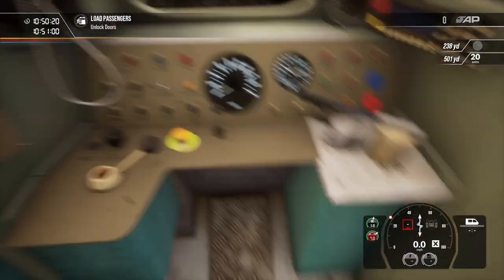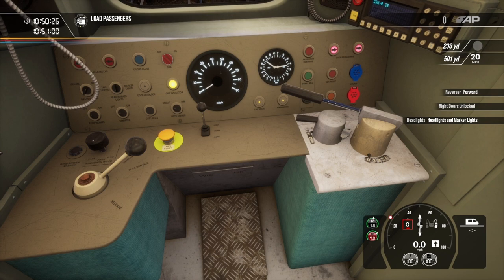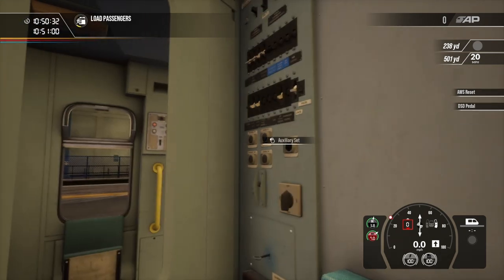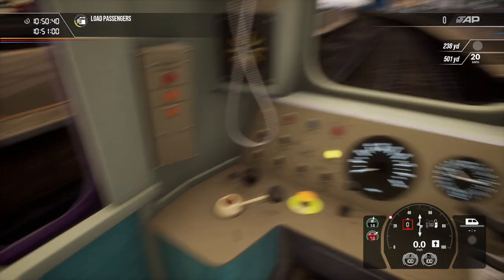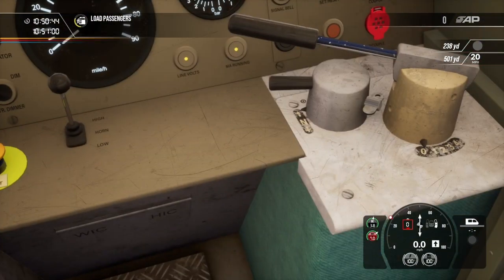Without further ado let's jump into the cab, get turned on, begin forwards, get the doors open, headlights on, AWS and DSD on — well, the DSD off because it doesn't work actually. Let's get our vestibule and fluorescent lights on, open our window — I think that's everything, yes, coolio.